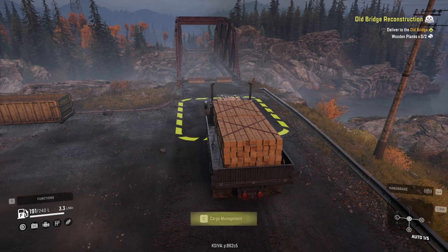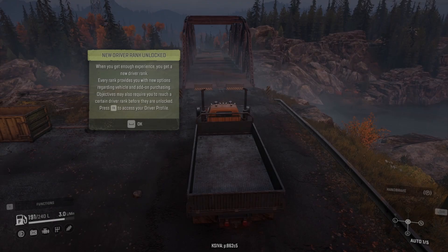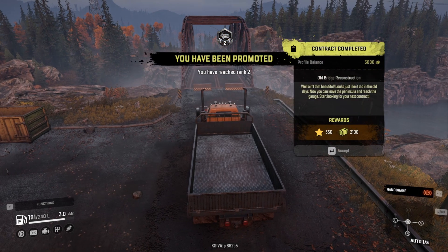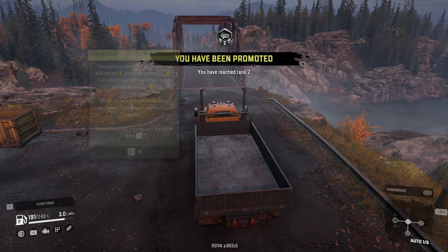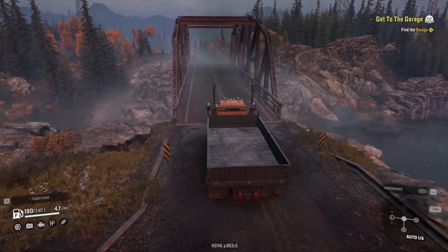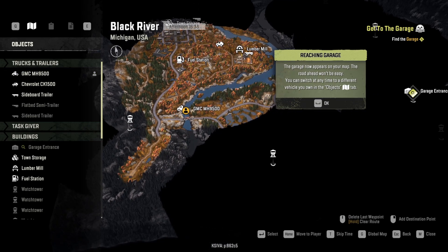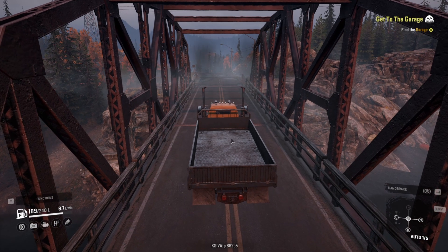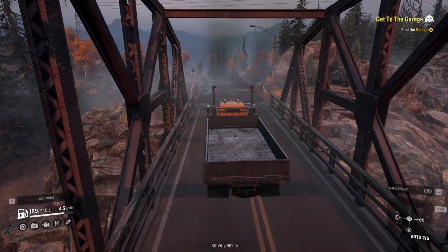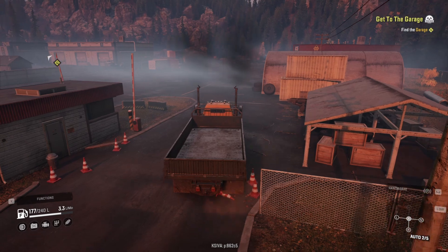We've finished building the bridge and move to the next level. Now just follow the main road — don't turn left or right, don't go for watchtowers or anything else. Just stick to the main road until you get to the garage.